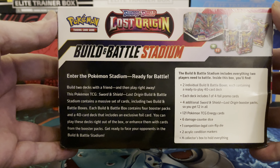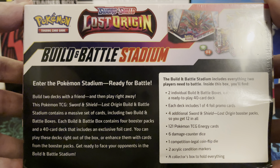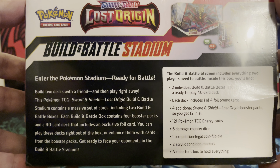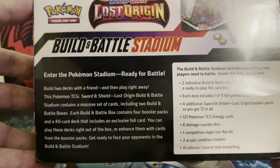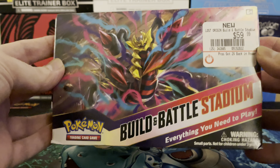Inside this box you'll find two individual Build and Battle boxes, each containing a ready-to-play 40-card deck. Each deck includes one of four foil promo cards, four additional Sword and Shield Lost Origins booster packs — so you get 12 in all — 121 Pokemon TCG energy cards, six damage counter dice, one competition-legal coin flip die, two acrylic condition markers, and a collector's box to hold everything. Let's get into this and see what we got.